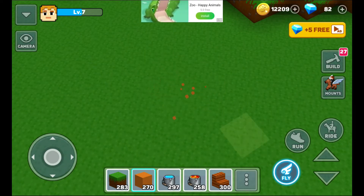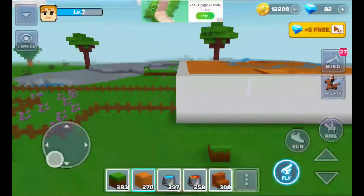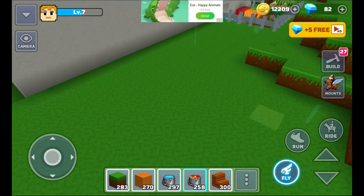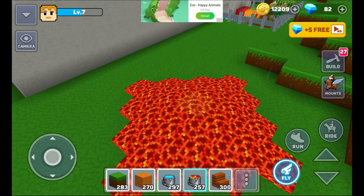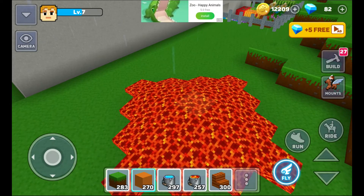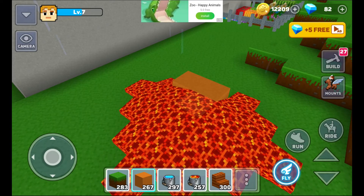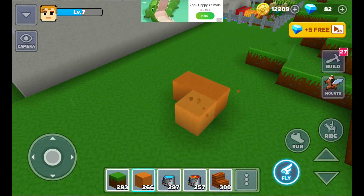It instantly removes! If you know where you started, you just place a block right where you started and that's how you remove it automatically. That's basically all for today — bye!